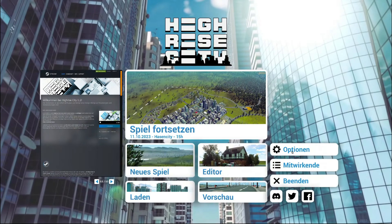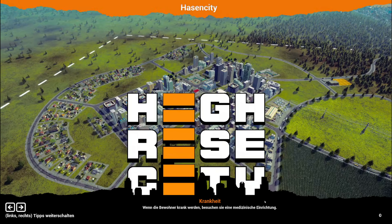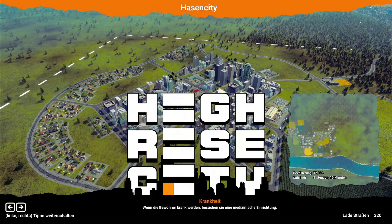Hi-Rise City Mod zusammen, weiter geht's mit Hi-Rise City. Am Ende der letzten Folge war das Spiel irgendwie komplett abgekackt. Wir bauen noch eine zweite kleine Stadt im Norden, bevor es dann im Westen im Industriegebiet weitergeht. Genau, da waren wir letztes Mal stehen geblieben. Kleine Wohnhäuser außenrum, in der Innenstadt so ein paar Bürotürmchen, Wohnungstürmchen.